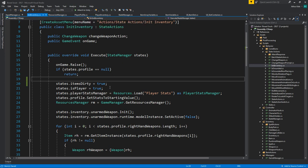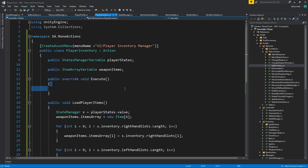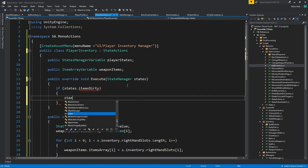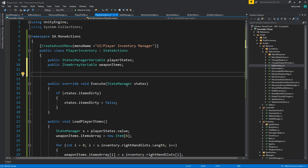We need a reference that will be pointing at the player profile. Whenever our items are dirty, we should be loading and finding our references again. We're going to go into our player inventory and utilize the execute method. This needs to be a state action now, so let's make it take from state action. Then if states dot items dirty — set states dot items dirty equals false. We should also add a reference to the player profile over here.